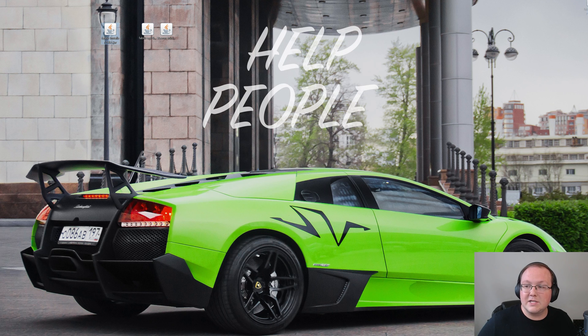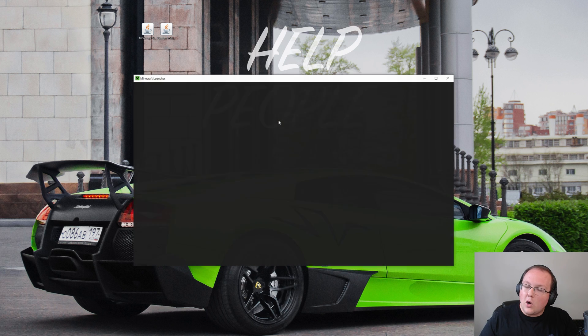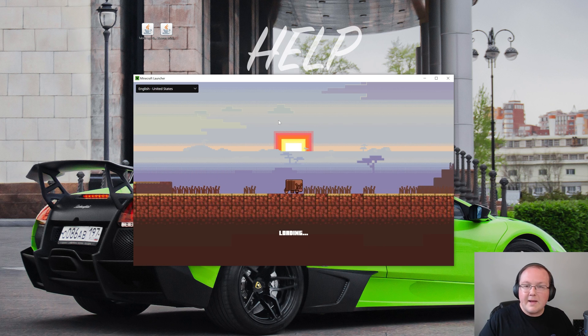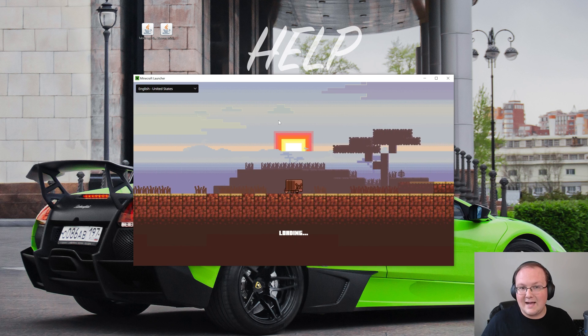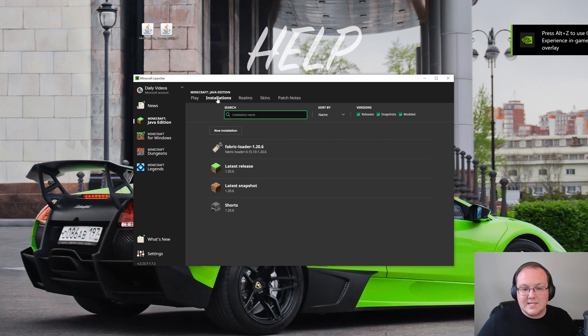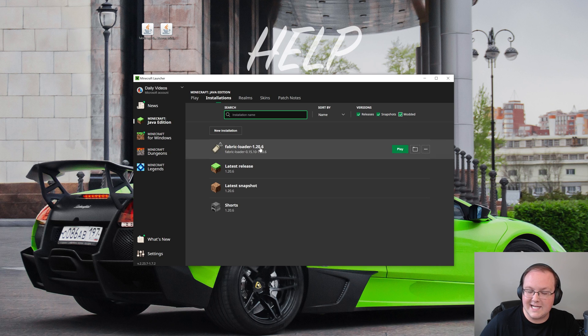You can now delete the Fabric installer since we don't need it. Next, we need to install Xero's minimap and the Fabric API. Open up Minecraft but don't play it. From the Minecraft launcher, click on Installations at the top. You should see Fabric Loader 1.20.6 listed. If you don't see it, make sure 'Modded' is checked under Versions in the top right — once checked, Fabric Loader 1.20.6 will appear.